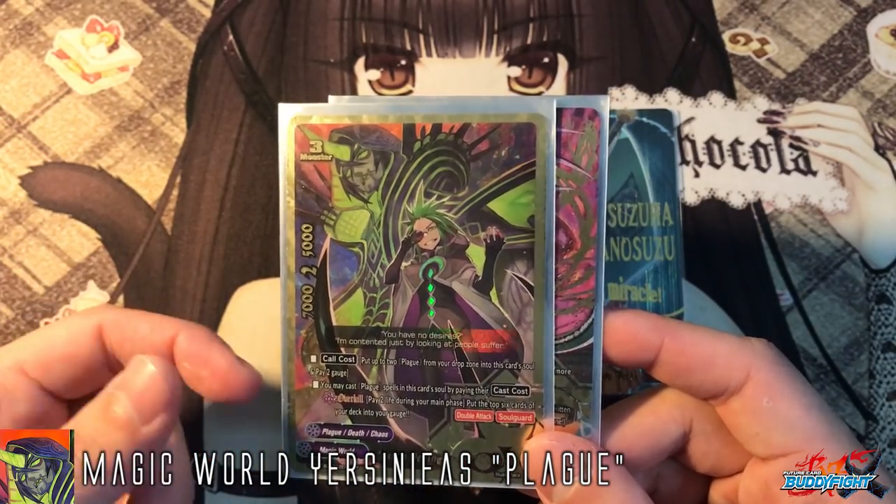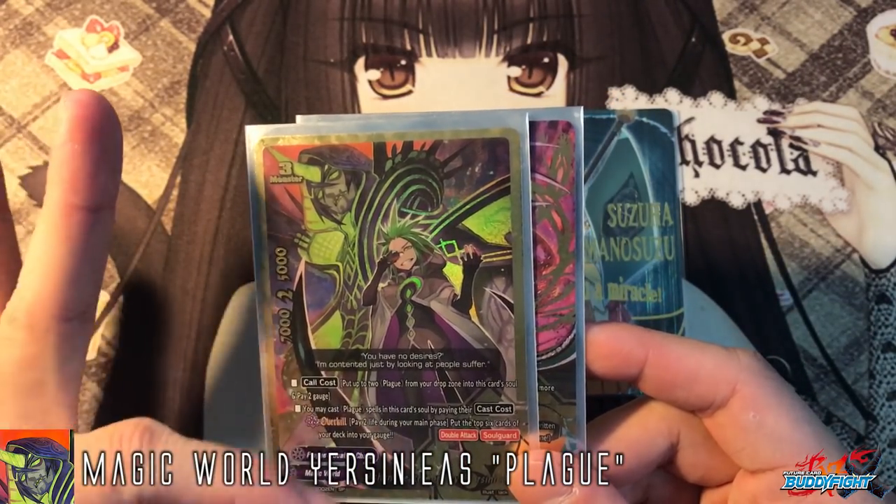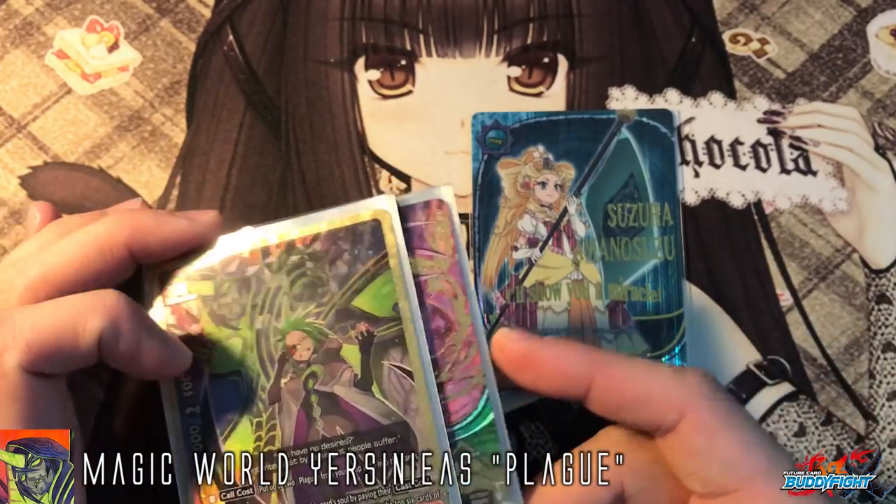One tactic: once you fulfill the condition of having 8 cards in the soul, I usually call Ysinius as my buddy, put the drop zone card into the soul, and cast it immediately using his overkill skill. Ysinius is a really versatile card which allows you to box 2 from the drop zone for spell cards and use them from the soul. He has double attack, boot, and soul guard. You'll always put him in the center because he protects your life points and is a great tank with 5k defense and soul guard.